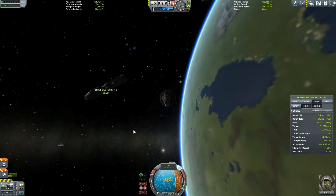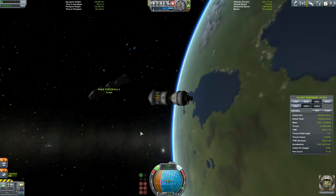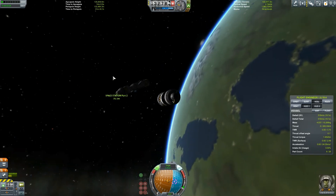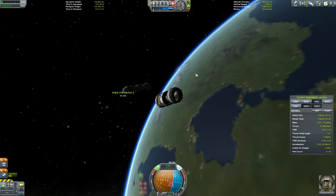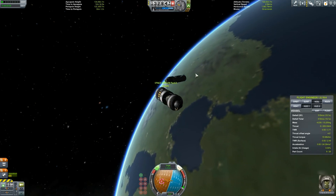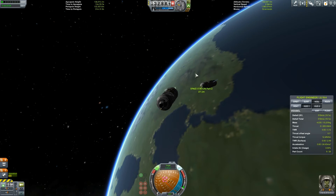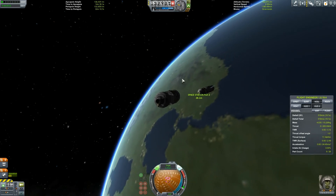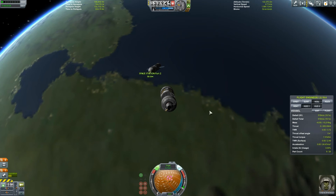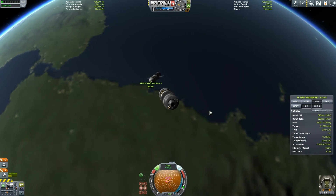I think this space station is going to be quite cool. This part basically has some more solar panels and some more batteries so we can meet the objectives — a certain amount of power, and the ability to generate power, and so on. I believe this is my first ever space station. I did try to build one before, but I didn't ever complete it, at least not to my satisfaction. Surprisingly, even though we don't have all the research parts — like the multi-connectable docking port thing — I still managed to achieve this.